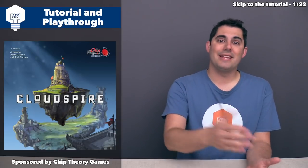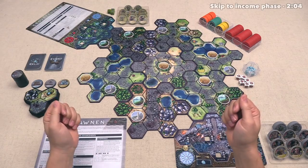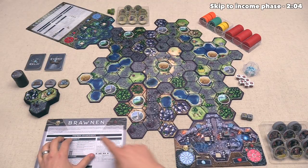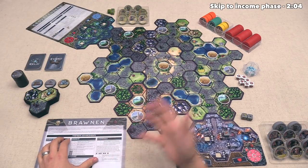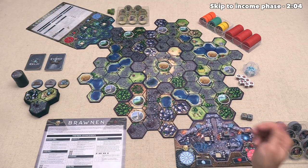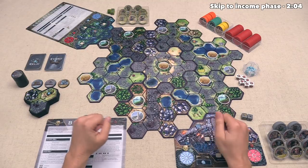Alright, let's now jump into the game. Out here, the game is fully set up and ready to play for our two different players. Today, we will be playing as the Giant Bronnen faction, and our opponent is in charge of the Grove Tenders. We are going to be the starting player for this game, so let's go ahead and begin playing.